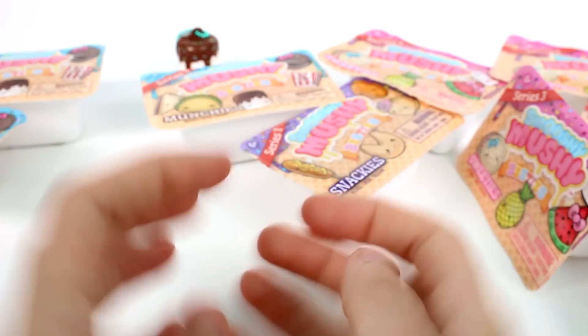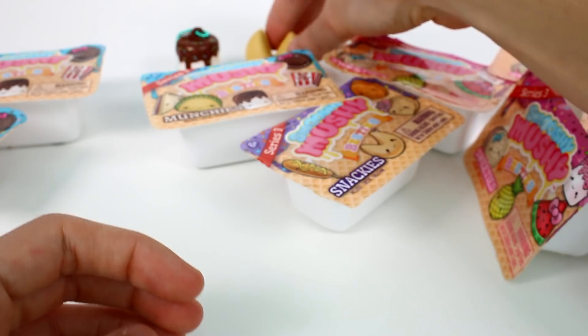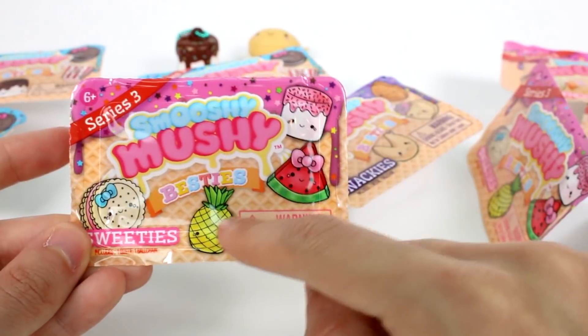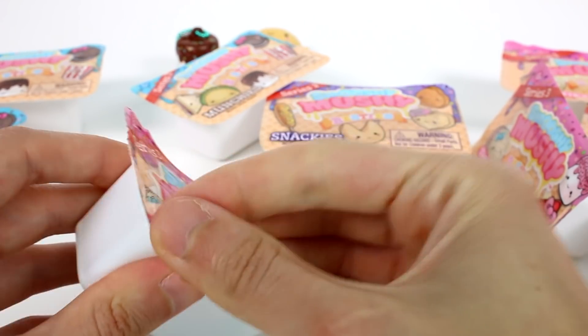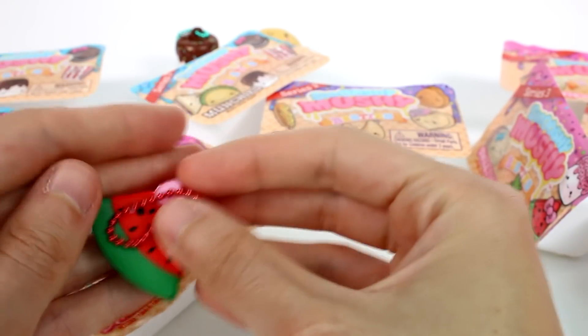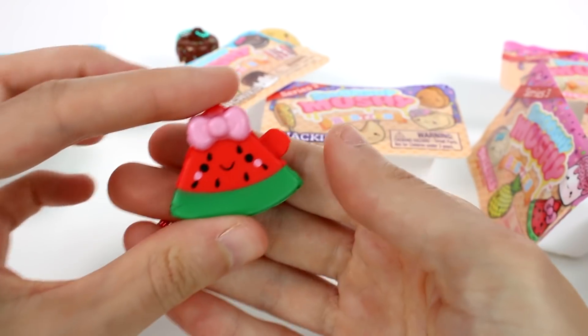Super cute — he's trying to get away from me! Let's open up the next one. We haven't opened up the Sweeties yet. I really want to find the pineapple and the watermelon. We need a matching marshmallow — there are so many cuties. Look at the watermelon! Oh my gosh, look at her, she's so cute!